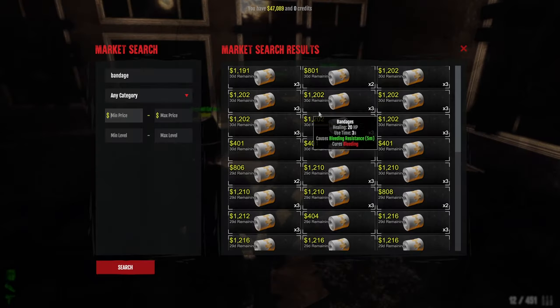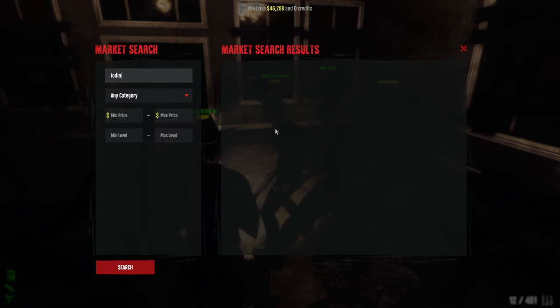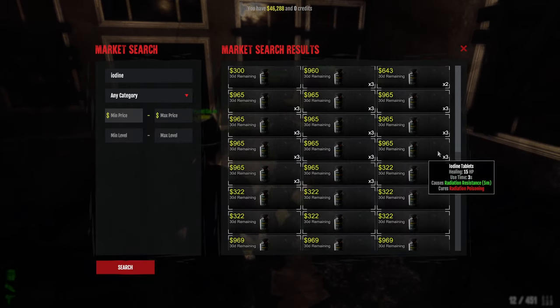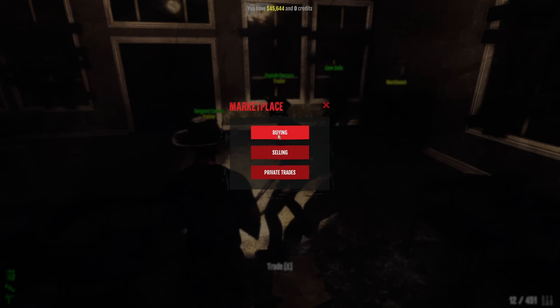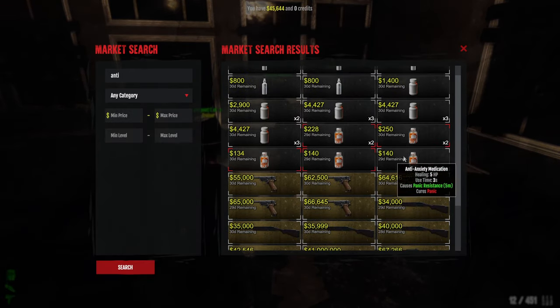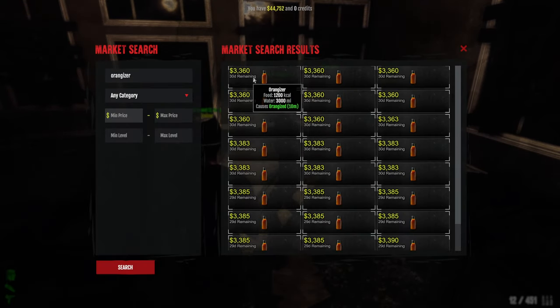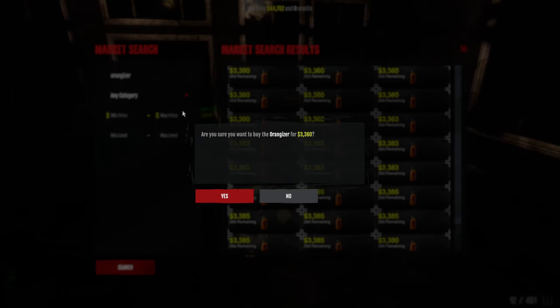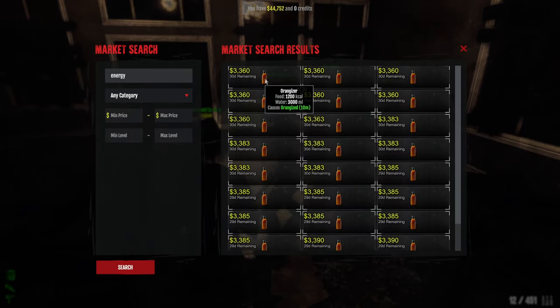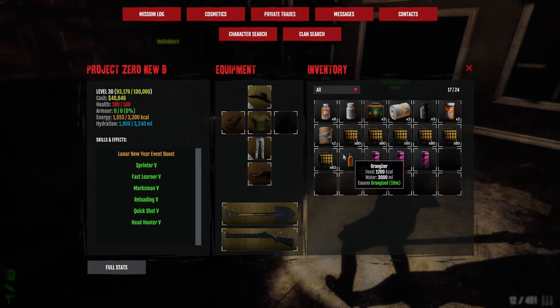I need two ages, some iodines — two as well — and some Diaup. The Orangizer is 3k for one, I guess it's worth it. We'll take one, get energy drinks. Okay, we're ready to roll guys.